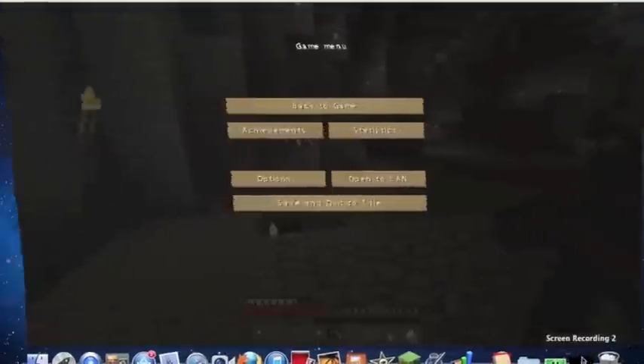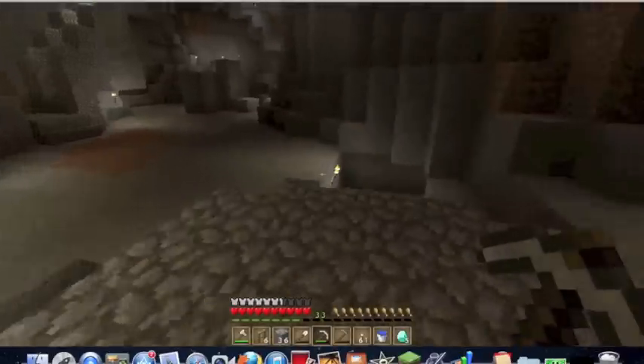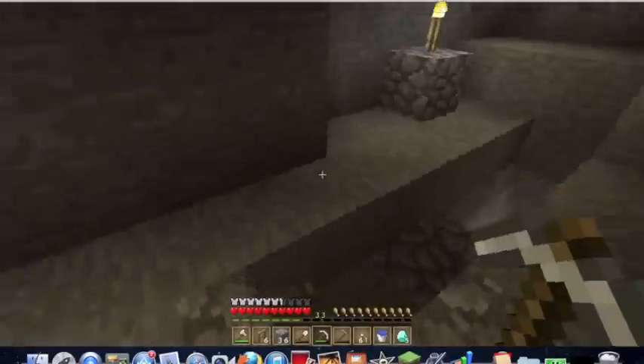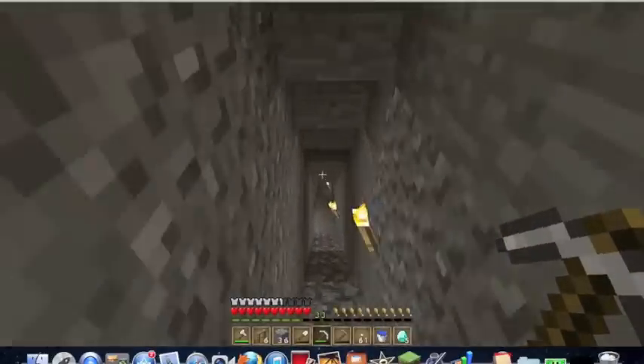Then you just go back to your Minecraft game and you should be able to check your ground level. Just a heads up, guys — if you do enable this, you will not be able to adjust your volume, brightness, and so on.